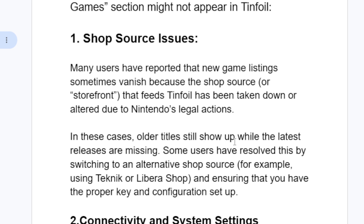In these cases, older titles still show up while the latest releases are missing. Some users have resolved this by switching to an alternative shop source — for example, using Technic or Libera Shop — and ensuring that you have the proper key and configuration set up.